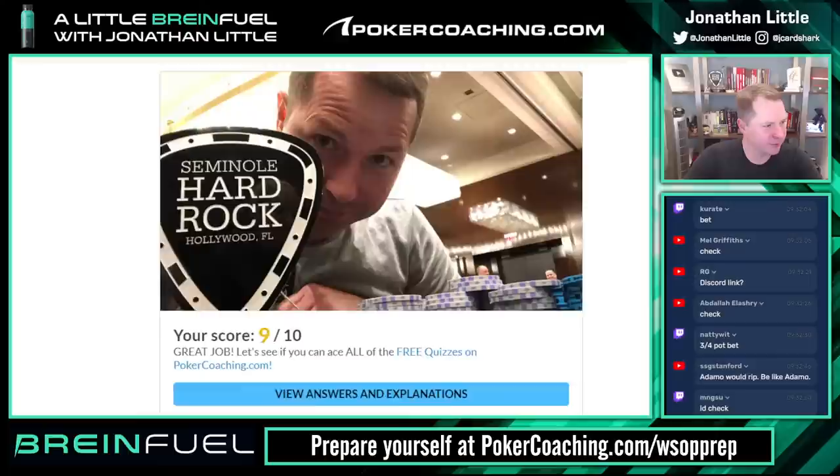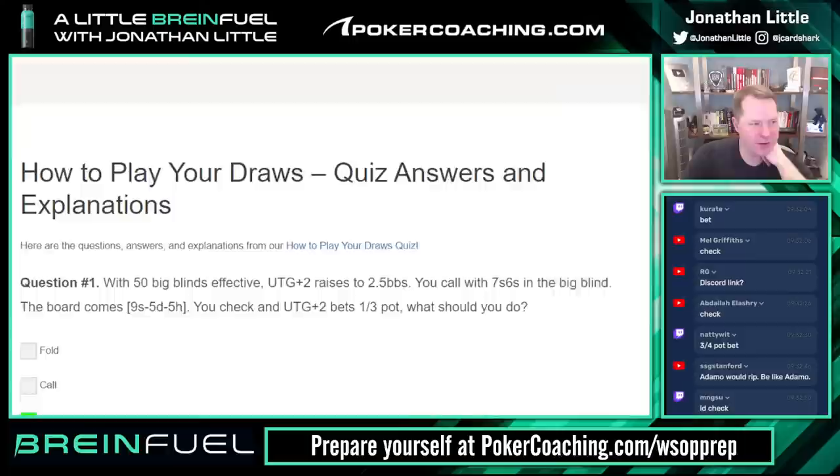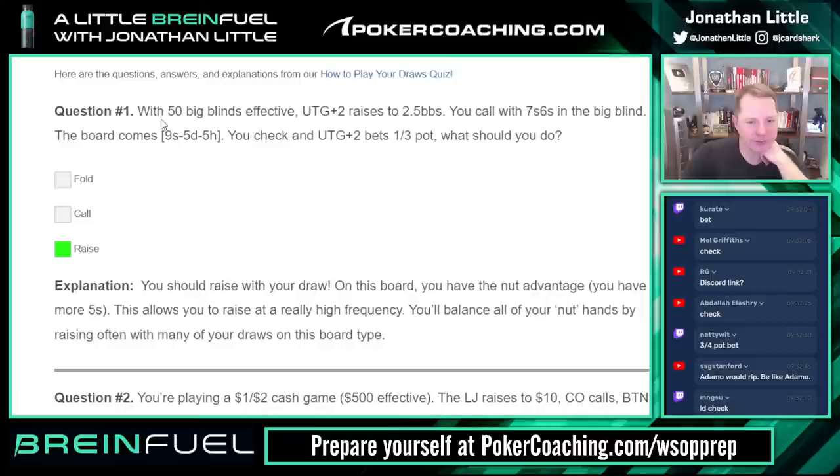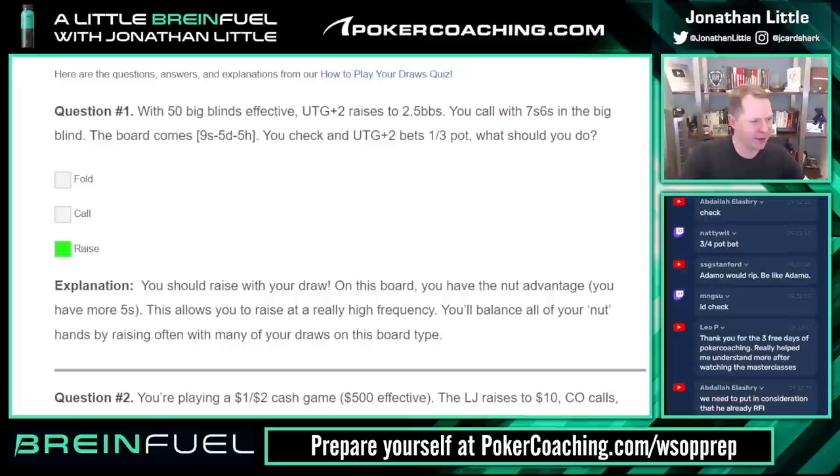We got nine out of ten. What did we get wrong? I guess we got the one about betting the flop wrong. Let's view answers and explanations. With 50 big blinds effective, under the gun plus two raises 2.5, you call seven-six in the big blind, flop comes nine-five-five. We have gut shot and backdoor flush draw, we check, they bet — easy raise. You should raise the draw on this board. You have the nut advantage because you have a lot more fives, which lets you raise at a really high frequency.